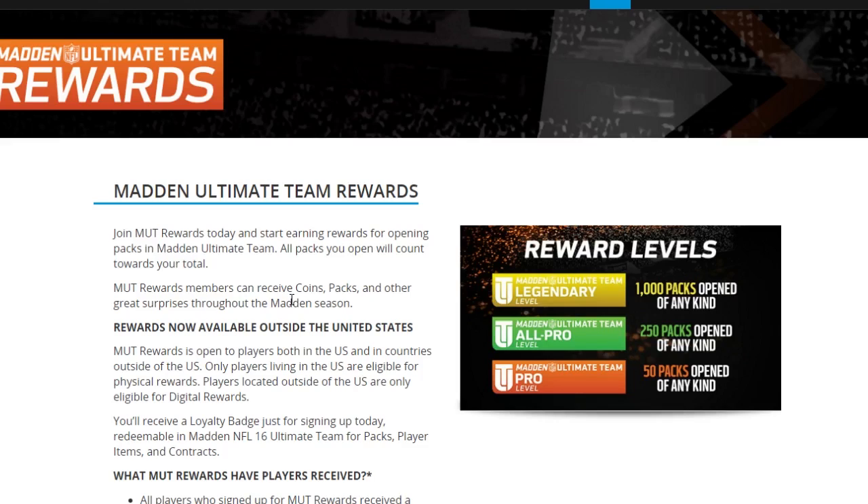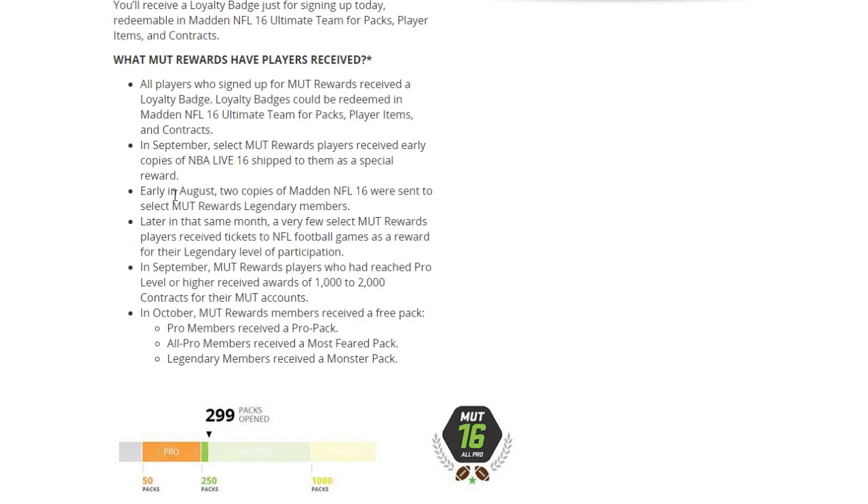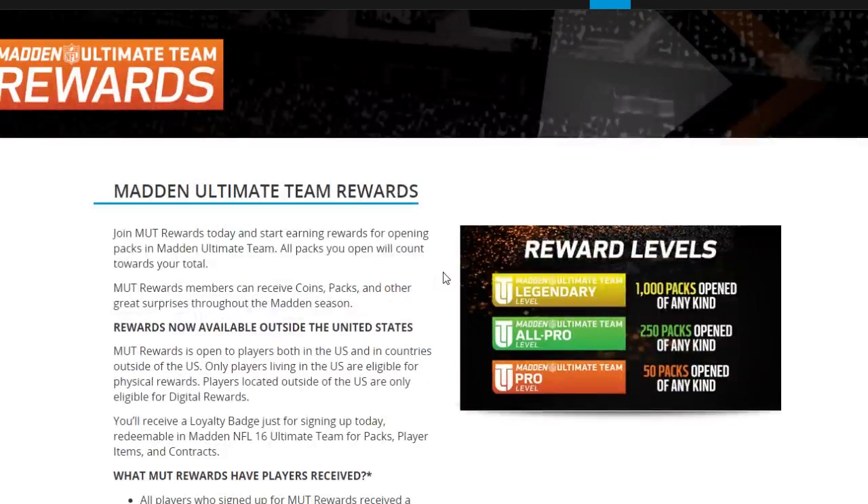You're gonna get different types of rewards depending on your level — obviously the higher the level, the better. They've already given out plenty of things, whether in-game rewards or actual physical items. They sent out Madden 16 about a week early to people in the Legendary tier from Madden 15. Legendary members got a Monster Pack during Halloween, All-Pro members got a Most Feared Pack, and Pro members got a free Pro Pack. There will be more rewards throughout the year, possibly around Christmas as EA takes advantage of extra holiday spending money.